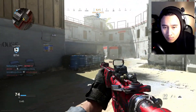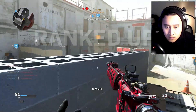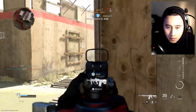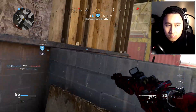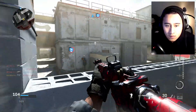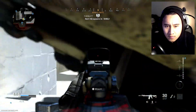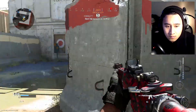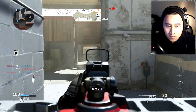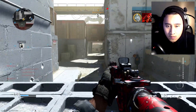HQ is online — secure it, we're at the HQ, stand by. HQ is online, no reinforcements. Reloading — HQ contested. We're halfway there, keep fighting. Damn, kind of nervous. Reinforcements inbound, next HQ up in tank — get ready.